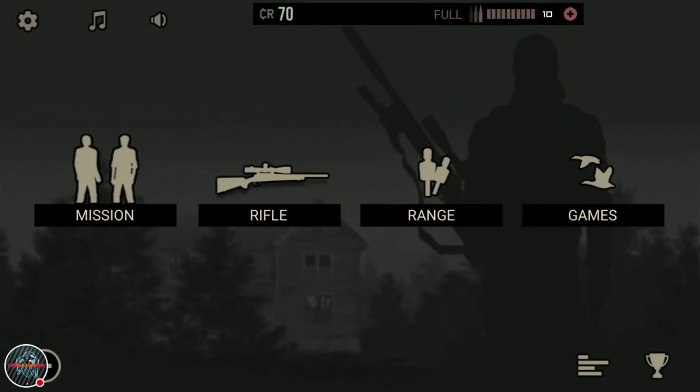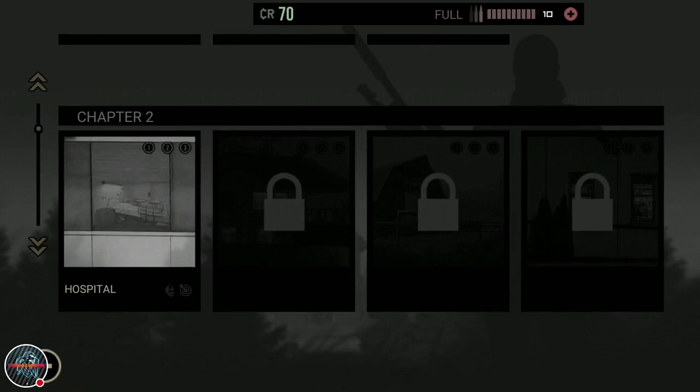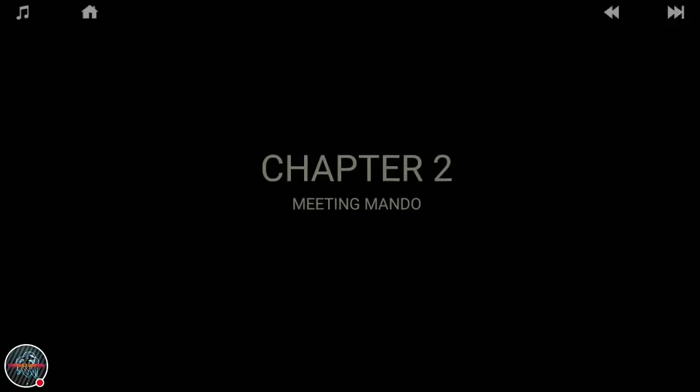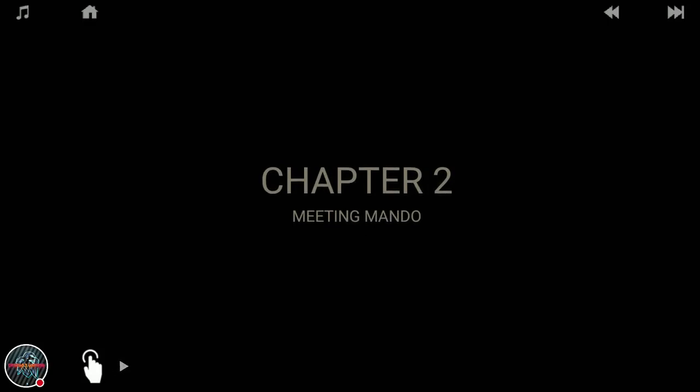We'll check out the scope and get into the game. All these other items are for premium, not for normal users. Let's get into the mission - chapter two! Chapter two is the shortest one with only four missions compared to chapter one. We'll start with the hospital mission: kill Red Face with no alarms.